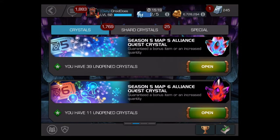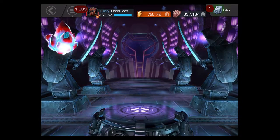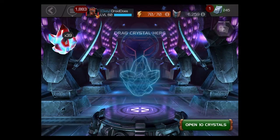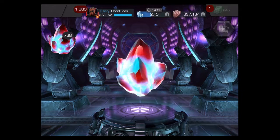So here's the stash for this time: 39 map five crystals and 11 of the map six crystals — a little bit under what we normally do. We had some personnel shifting after the Alliance war season ended, which is to be expected. People wait until the end of the season, and we had to rebalance the Alliance. So especially that first week was a little under what we normally do.